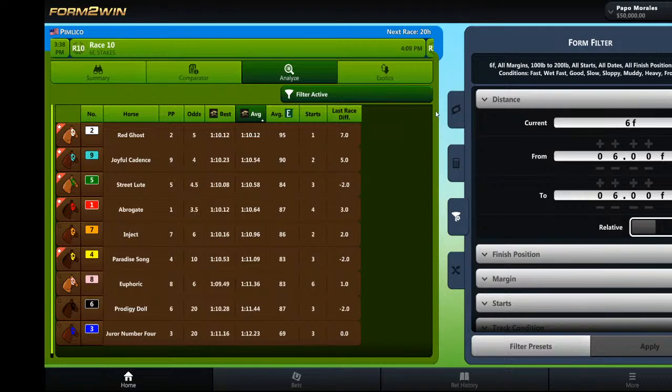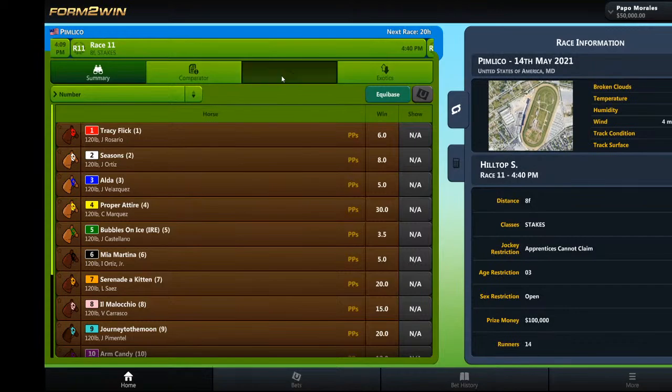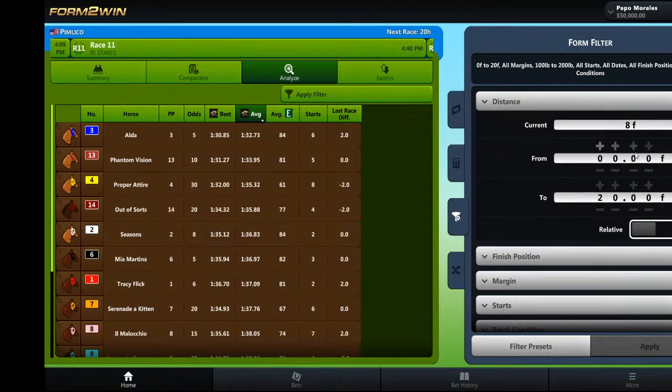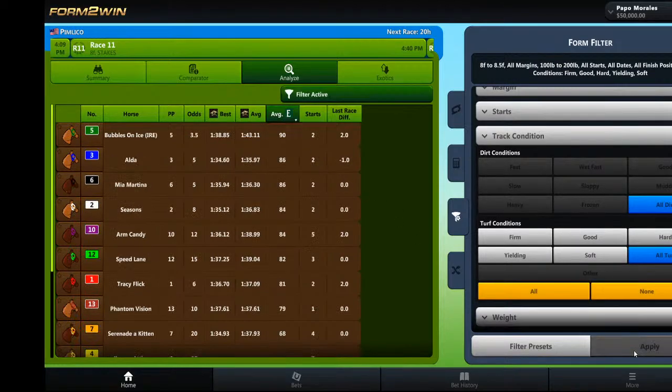Race 11 is a one-mile turf race. For mile turf races using Form to Win, I want to look at two-turn races on the turf — races between 8 and 8.5 furlongs, all turf. Sorting highest to lowest, the top three in average Equibase are Bubbles on Ice, Alda, and Mia Martina. Let's see if we have any dual qualifiers.